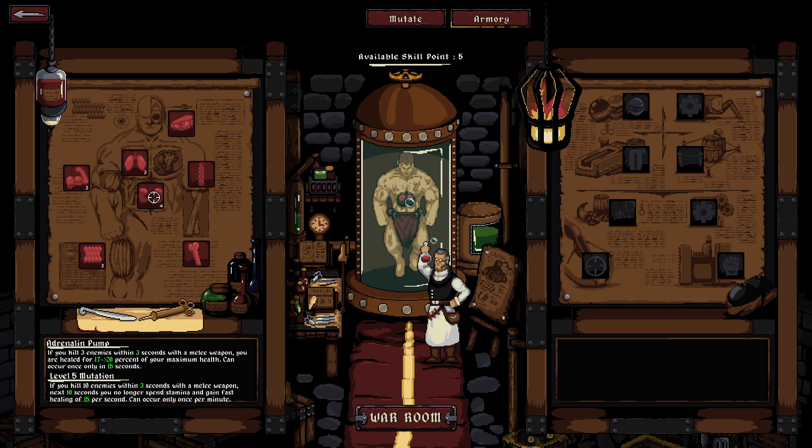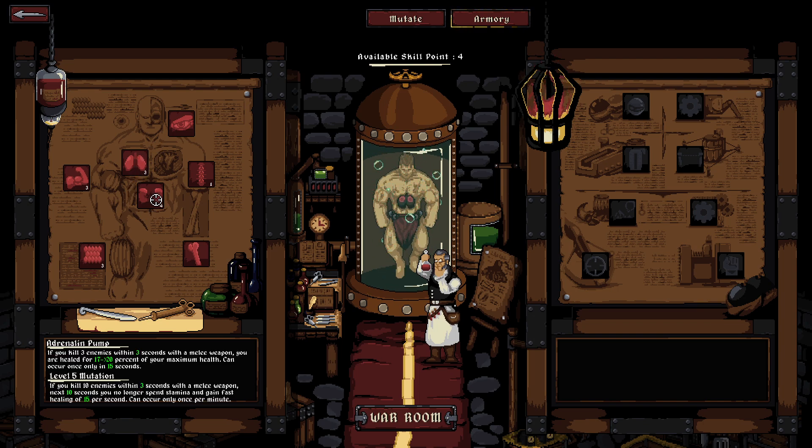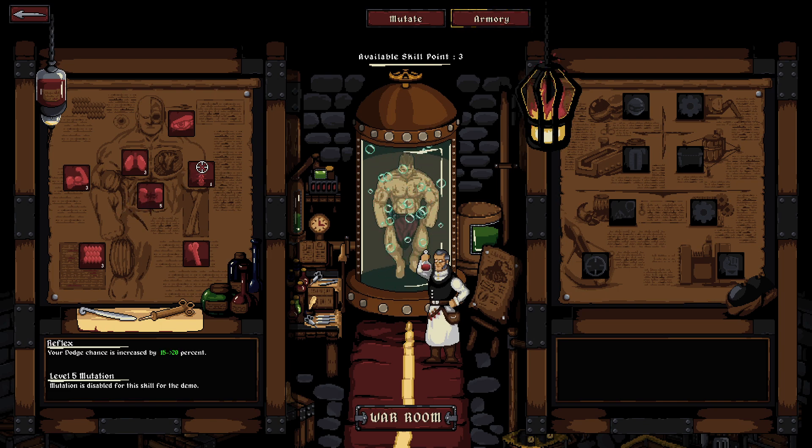We totally gotta upgrade that. Oh, this is the only one that doesn't have the turned-off notice. Maybe this isn't the demo, I don't know. Okay, that seems to be max now. What does this do? Dodge chance — screw it, we'll just go heavy dodge. Maybe I should have checked out the armory first.